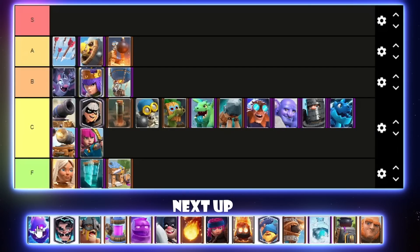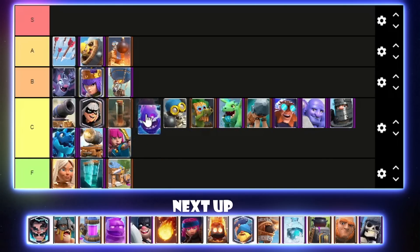Electro Spirit — some people might think it could be good now since Bats are going to be a bit more popular, but E-Spirit doesn't even kill evolved Bats if they heal a bit. Also Royal Giant isn't used too much, which is pretty much the only deck that actually used Electro Spirit. I'll put it below Earthquake in C tier — it is a one-elixir card, so you can still sometimes get some value out of it.